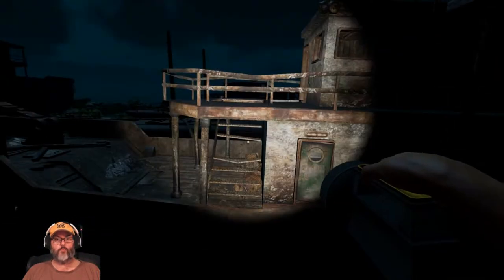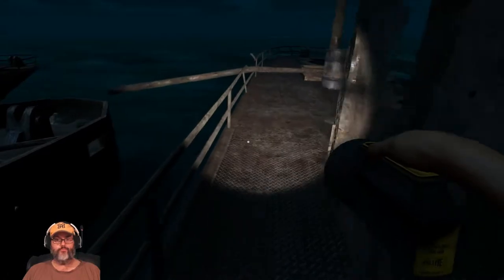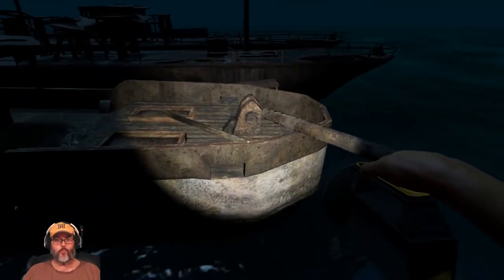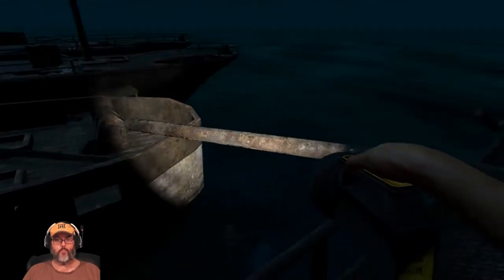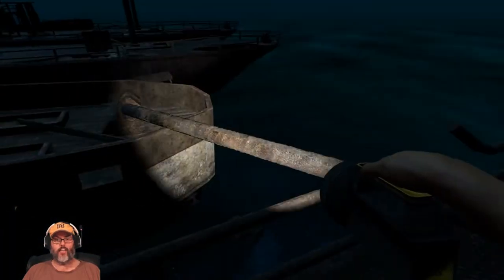Hold the space bar and you'll get up. Then from there, to get onto this boat you actually come to the back, jump on the rail there, and then jump up onto this beam and walk across. That is how that goes.